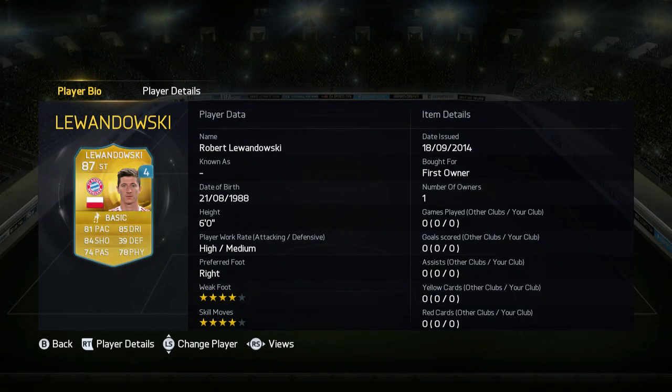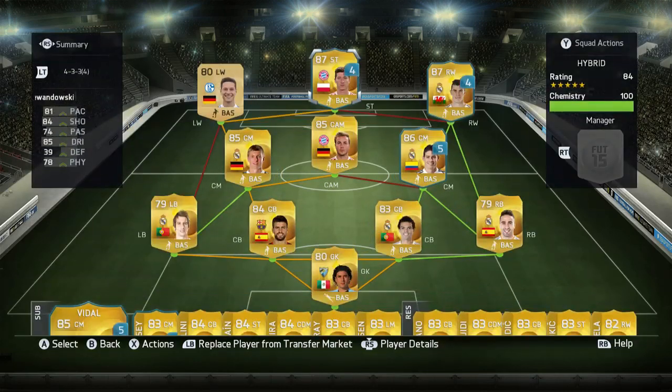Now in striker we have another borrowed player from the catalogue - he is Lewandowski. He looks like a beast, really good, and this guy is going to be really good to use in this game. This squad is absolutely amazing, I reckon you should make it.